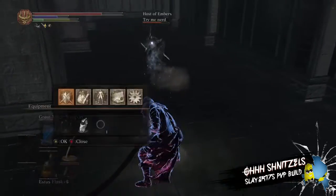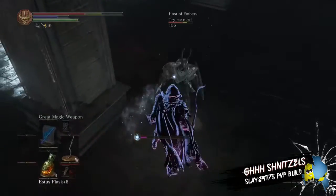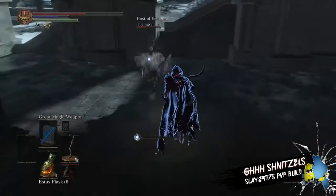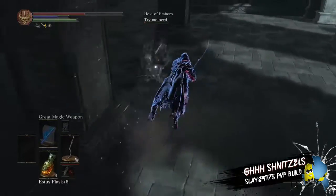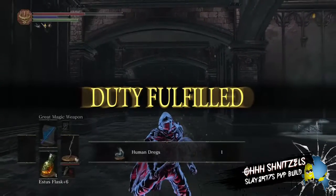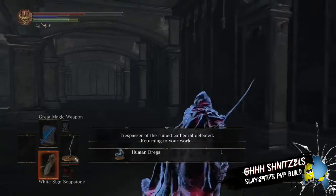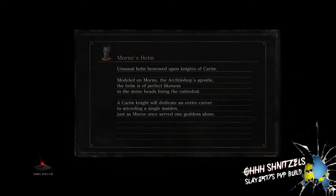This is my first PvP video, and I'm just giving you guys the basics — whether you're new to the game or an advanced player. I found the Shotel class to be awesome, though it was a little hard to adjust to at first. I've tried strength builds, intelligence builds, and pyromancy builds — I've done the whole nine yards. And I'm doing a voiceover, so I'm not playing while I'm recording this.